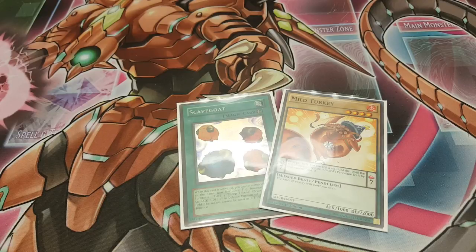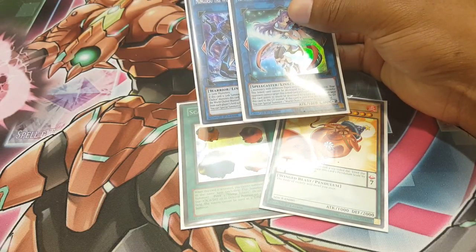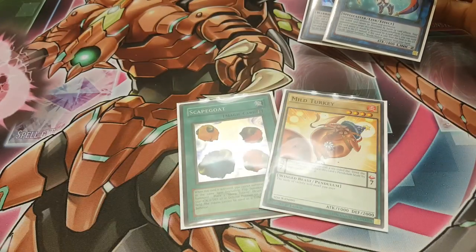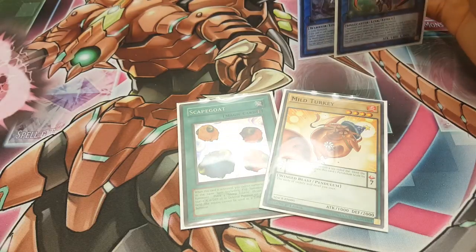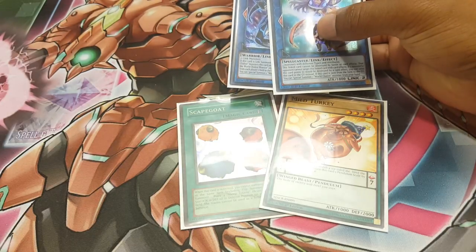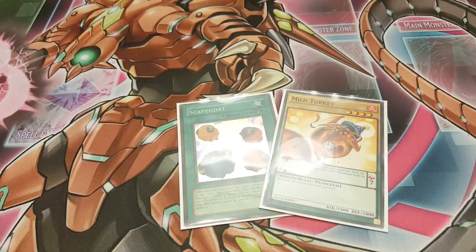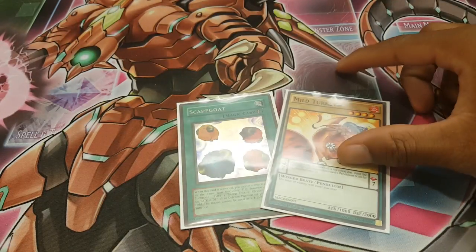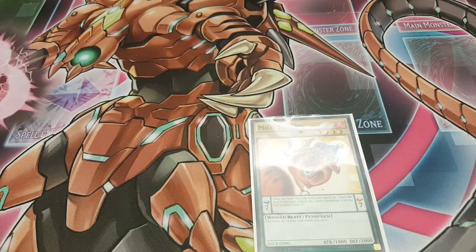Wait, hold up — before you go, I did just think of an alternative combo. If for any reason you can't do the previous combo to where you make Ningarisu and Ib, get the draw card, and do the Scrap Dragon effect — like if you play an Earth deck and can't make Ib easily, or you've already done the combo once and drew a second Scapegoat — I just realized something else you could do with the same cards. So we're assuming you activate Scapegoat on your opponent's turn and have the turkey in hand, and you get four tokens.